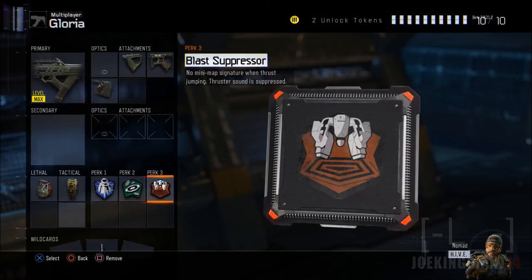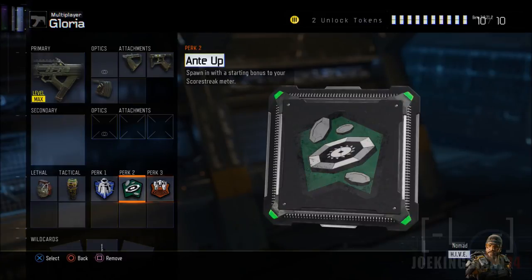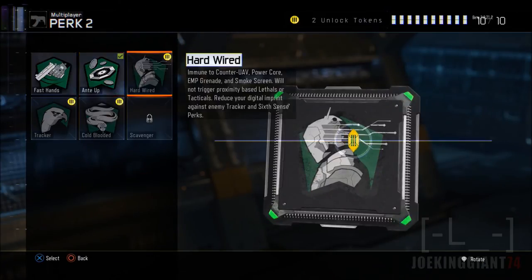The Blast Suppressor is going to keep you even more stealthy. Without a silencer on your weapon you're going to get caught pretty easily. If you want to sneak behind enemy lines or push through a large crowd, the Blast Suppressor lets you flank and come up behind the enemy, which is super effective. Add it to bring some stealth to the weapon.